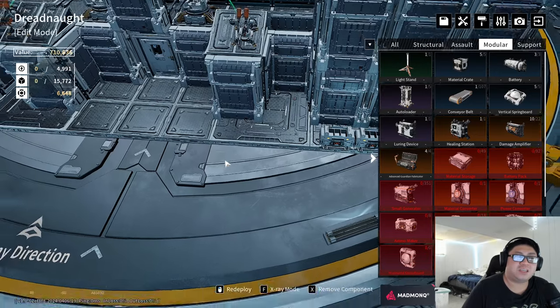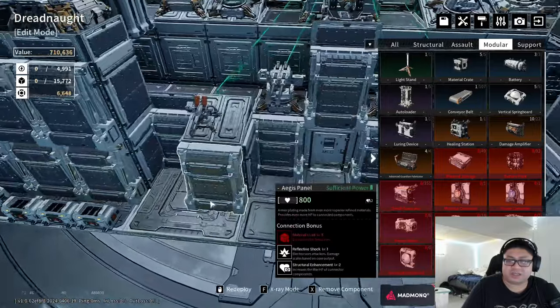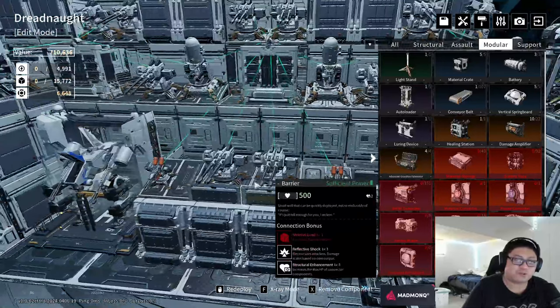So 3k is capped for all useful purposes — damage display — and 10k is the actual limit for core power. Do I build more core power or not? That's the question.